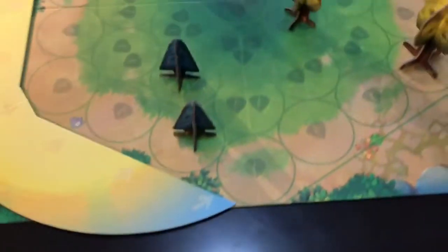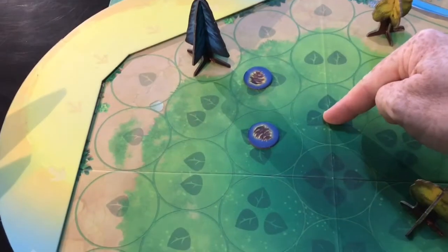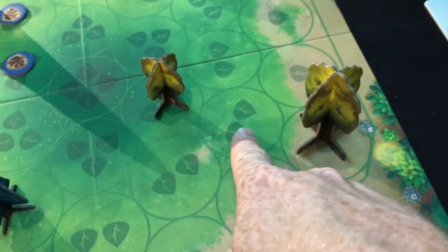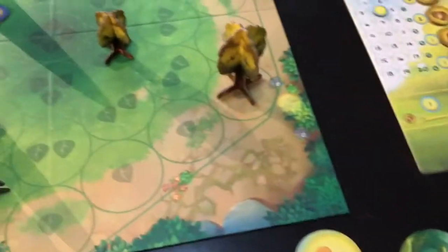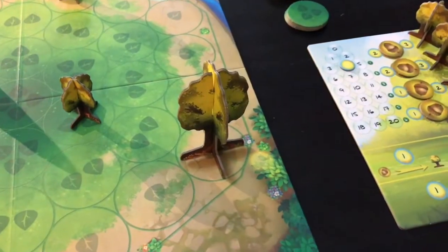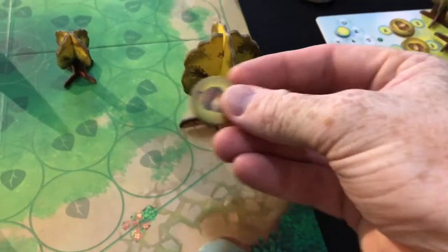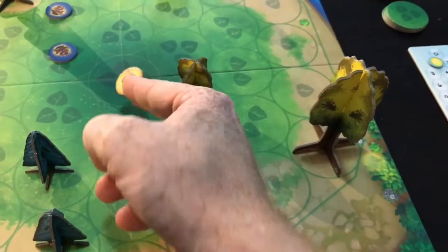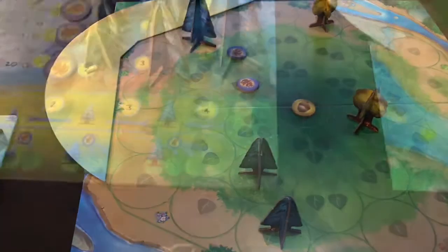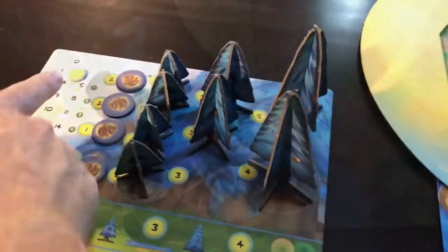Down to zero. First player changes hands one more time, the sun shifts around one more space, and we go to light points again. Blue gets four points and yellow also gets four points. Yellow is first player this time and uses three of his four points to upgrade that one to a large tree. Once again his medium tree doesn't have anywhere to go back to so it's removed from the game. With his one remaining point he releases a seed and goes for that center spot. Blue has five points on his board and uses three to release a tree, then two points to upgrade another tree to a medium tree. Nowhere for that to go either, so he loses it — down to zero again.